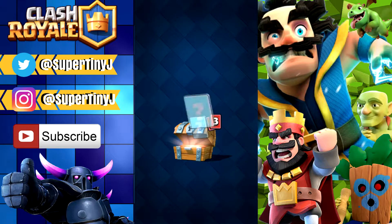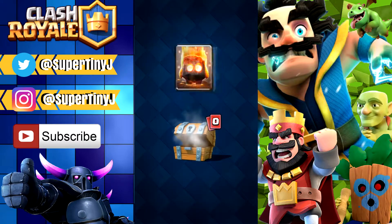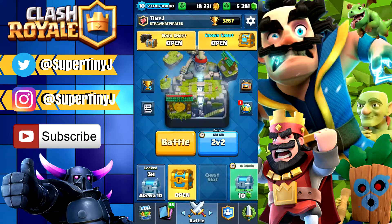So we're gonna go open up our free chest now — 84 gold, two gems, one Three Musketeers, and then our last card which is 11 fire spirits. Not a bad free chest; we did get two gems from it, so not bad at all.